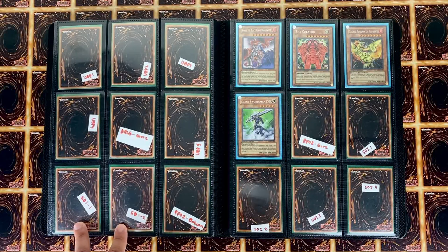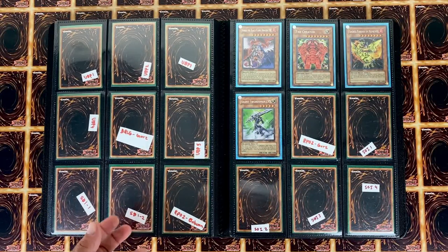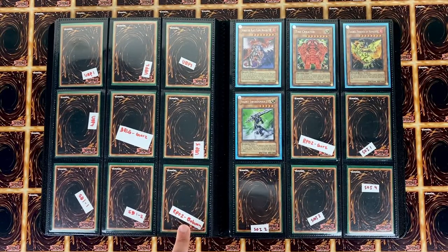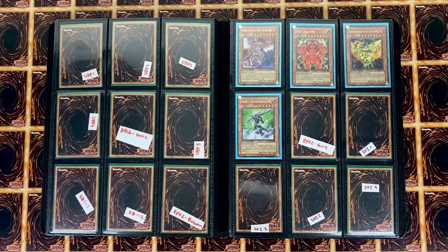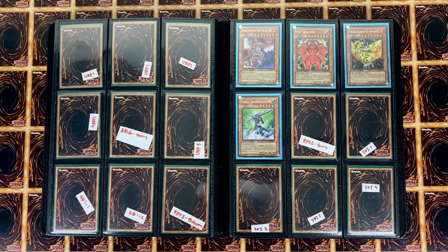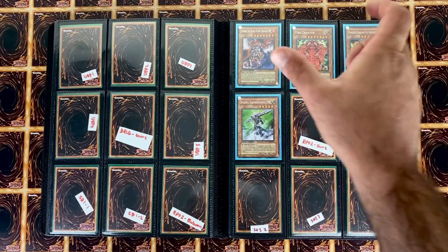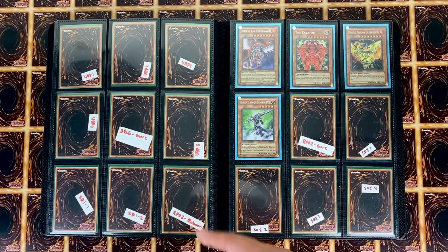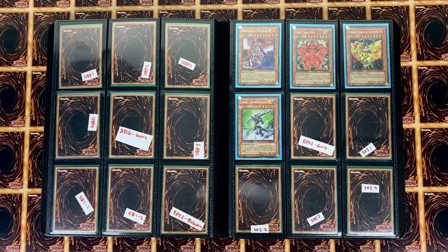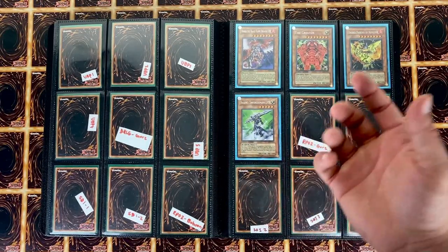Here we have Starter Deck Deluxe One and Two — the secret rare Armed Dragon and secret rare Rope of Life. Here we have Retro Pack Two with the Green Baboon and then the Retro Pack Two Gorz — one comes out of the box and the other comes in the blister, though I don't remember which is which. Those are the promos that come in there.